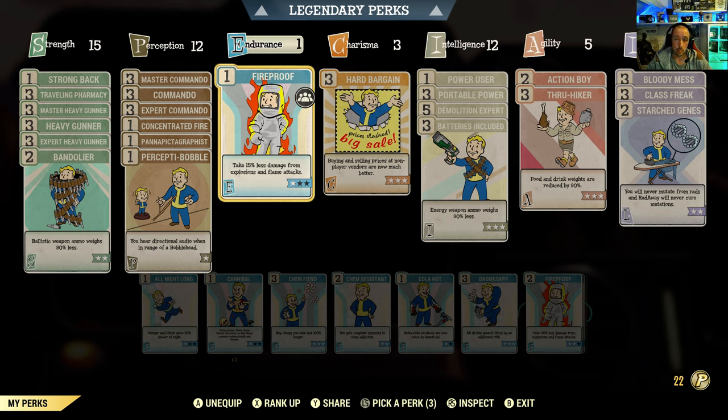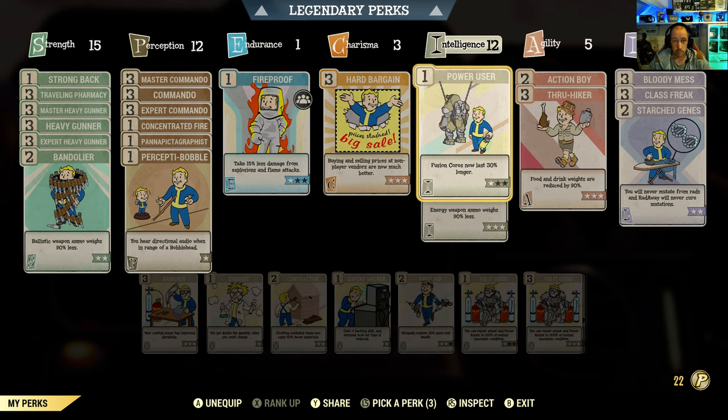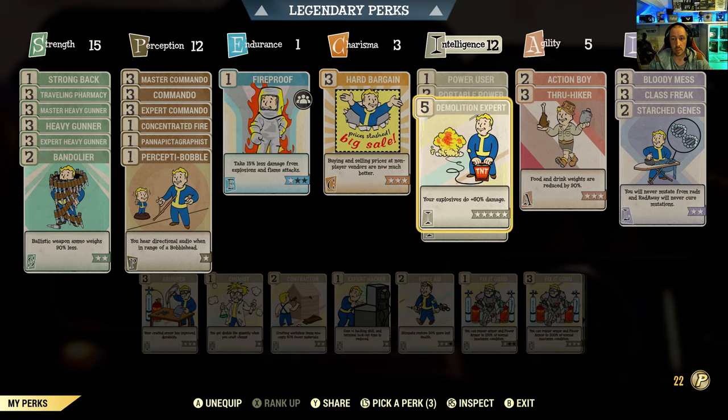Fireproof is useful because the Scorched Beast Queen's sonic attack is classed as a flame and explosion attack, and this protects you from it. Hard Bargaining speaks for itself. Power User — if you're a heavy gunner you're probably using power armor a lot, so fusion cores lasting 30% longer with one star is important. Multiple Power Armor maxed out means your power armor weighs 75% less; I normally run a T-65 and Jax runs Stranglehearts armor. Armor normally weighs 10 lbs but with this perk it's much less.